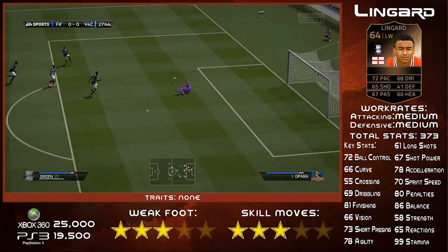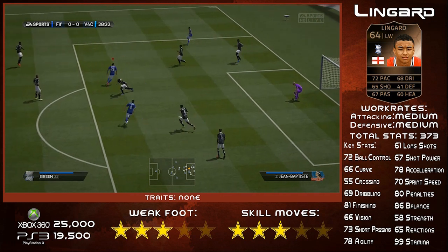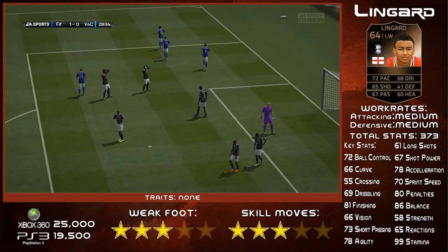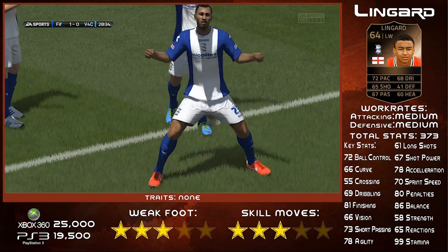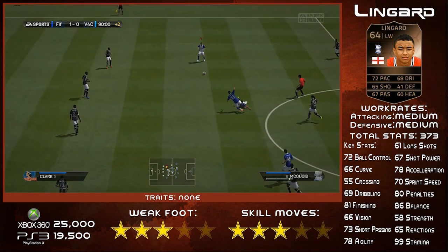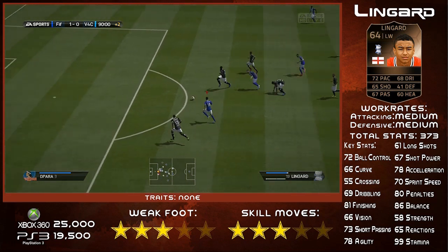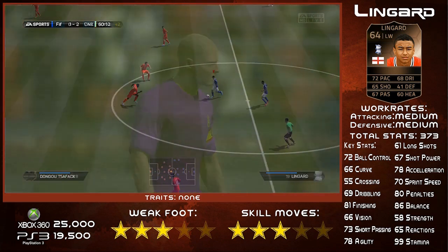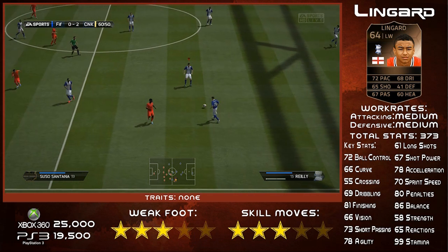He played a fair few assists for Matt Green, who is also an incredible bronze player. I really recommend putting those two together because they will just cause absolute devastation. As you can see there, Jesse Lingard setting up Matt Green for a nice goal — that was basically the story of this team. Lingard in particular with some amazing goals and great finishes.